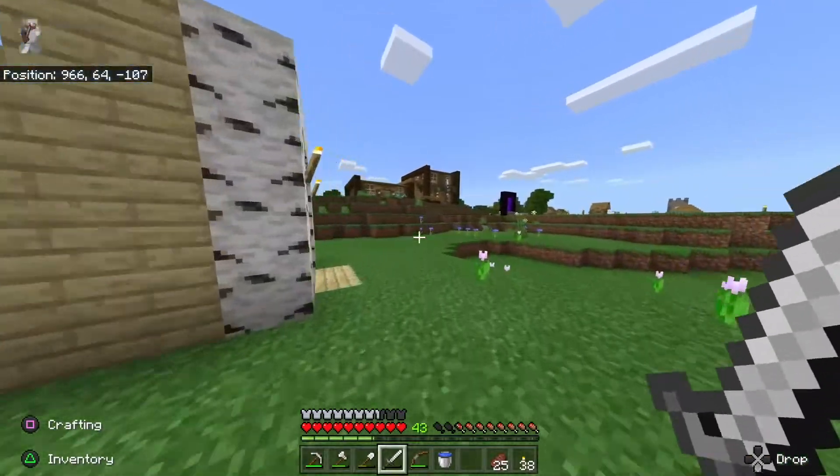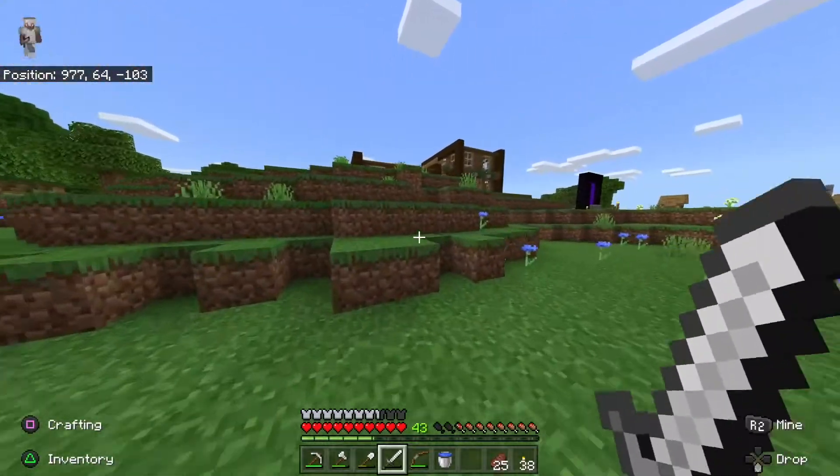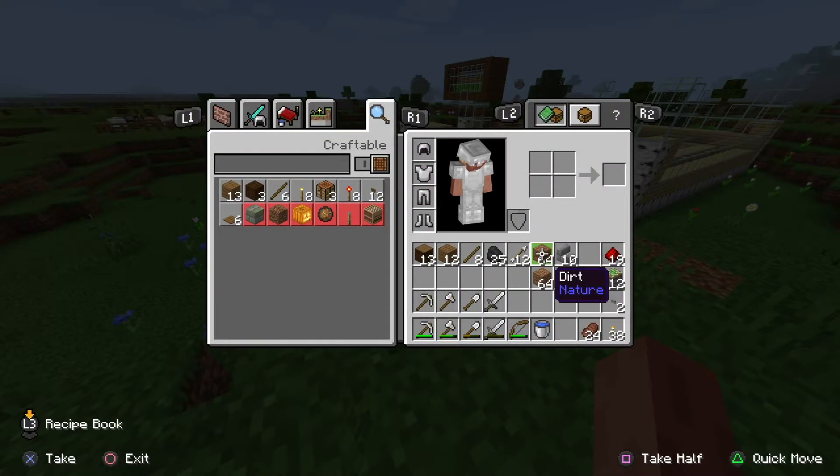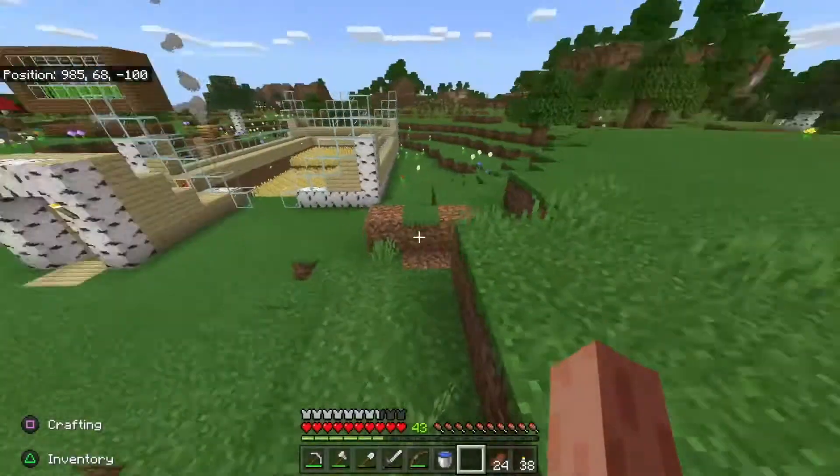We're gonna go ahead and gather materials and then I'll show you what we're gonna do. So now that I've got the materials, here's what we're gonna need. You're gonna need some stairs, any kind of building block. The most important thing is you're gonna need 12 sticky pistons and 12 redstone repeaters along with some redstone.